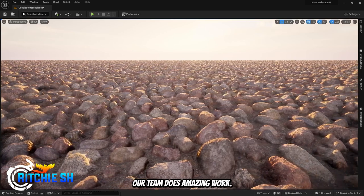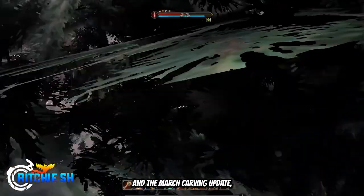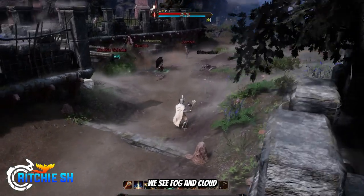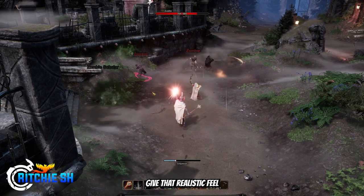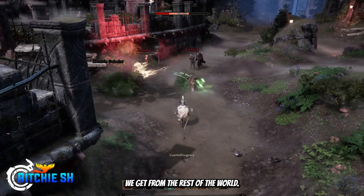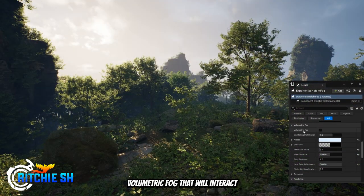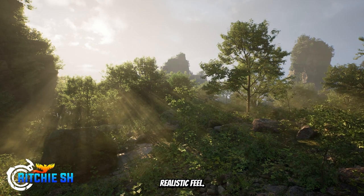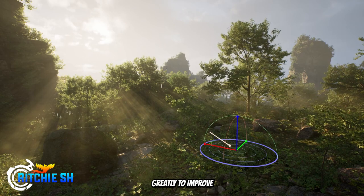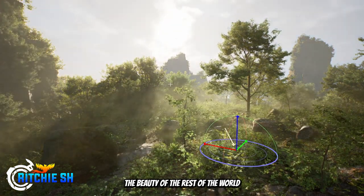While Ashes of Creation's art team does amazing work, one thing I feel they have struggled with in developer updates is fog. In the November Cleric update and the March Carfin update, we see fog and clouds surrounding the environment and something just did not look right about it — it didn't quite give that realistic feel. But now with Unreal Engine 5.3, they are adding volumetric fog that will interact with the lighting in the game, giving it a much more realistic feel. I imagine this will help greatly to improve some of those areas where fog was really holding back the beauty of the rest of the world.